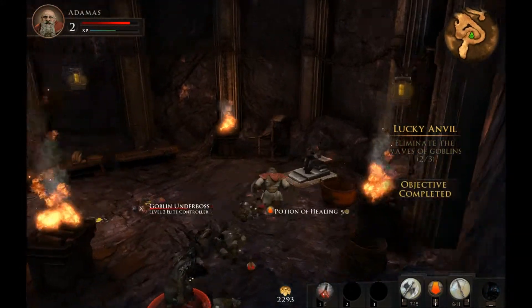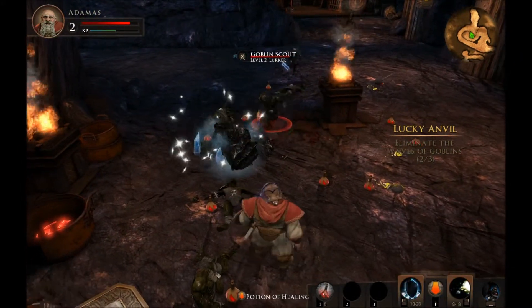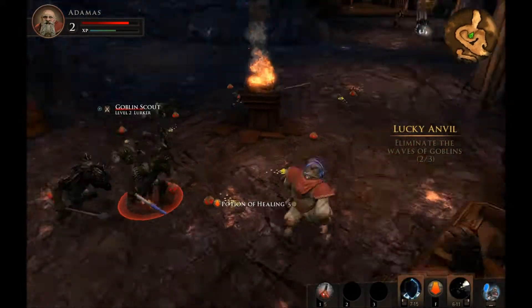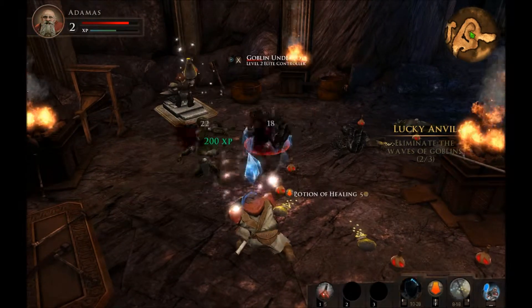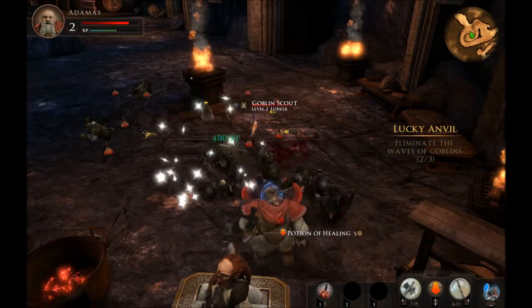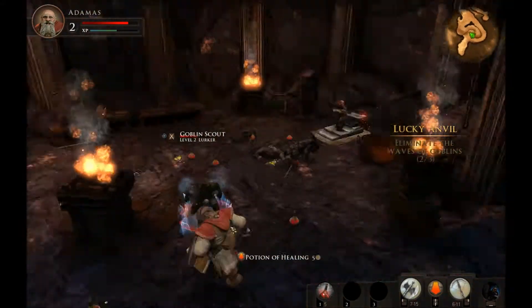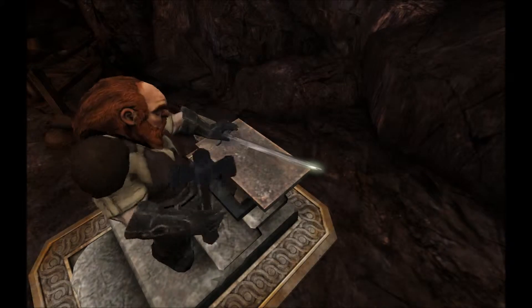Here's another underboss. Get off me. Alright, this isn't going too badly. There's all kinds of loot laying around. It's almost all potions, but okay! Looks like he finished what he's working on there.